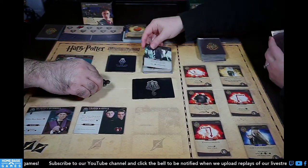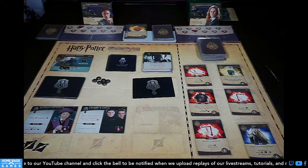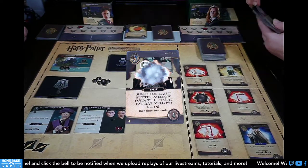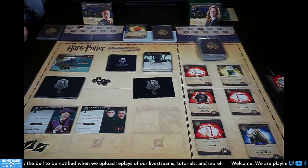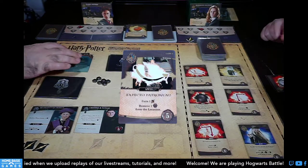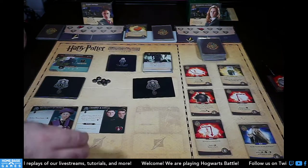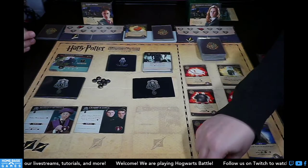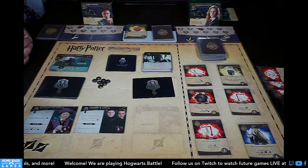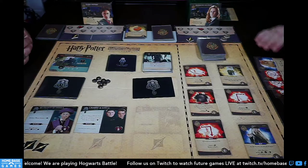Dark arts: He Who Must Not Be Named — add a dark mark to the location. I lose one from Quirrell. I play the promo spell — lose a life and draw two cards. I got a spell! I play Expecto Patronum: gain a lightning bolt and remove a dark mark from a location, triggering Harry's ability — a hero gets a lightning bolt. Two Alohomoras for two galleons, Crookshanks for health, Time Turner for a galleon.